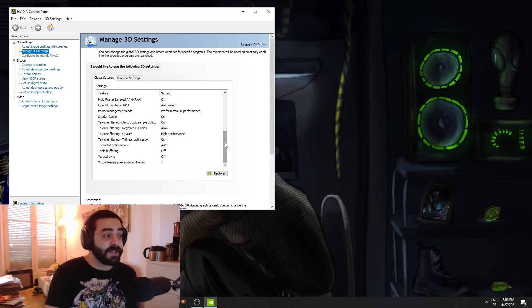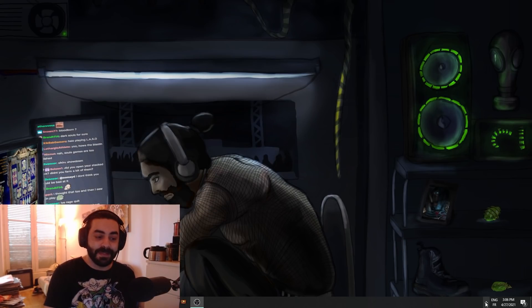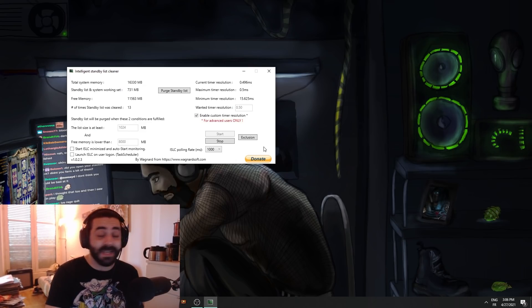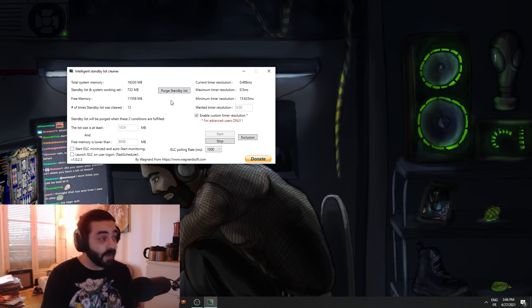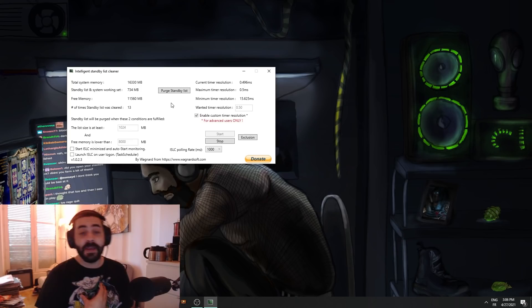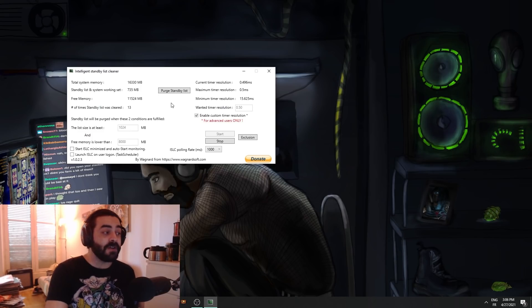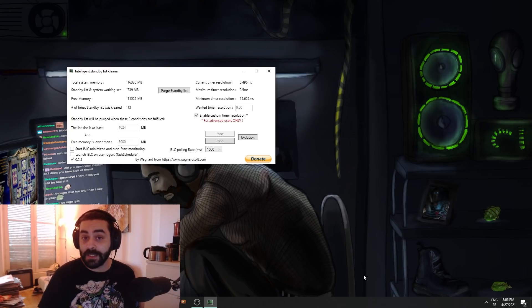Now the software. It is here — it is discrete — and it's called Intelligent Standby List Cleaner. This thing is going to clean your RAM. When I'm gaming, I've freed up six gigabytes of RAM. I only have six gigs and it should be enough to play, right? I will put a link in the description to download this. Windows did not freak out when I installed it — it seems to be a verified software according to Microsoft.